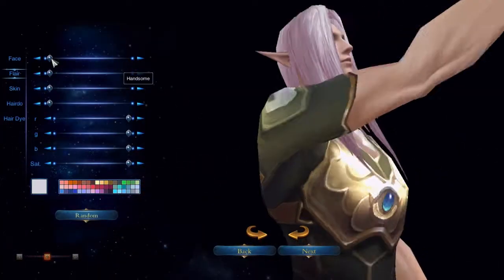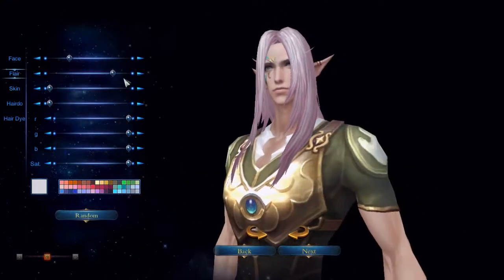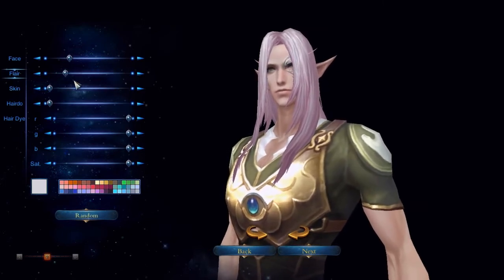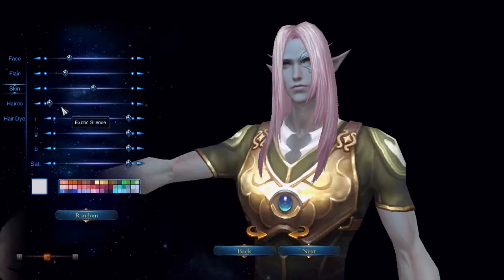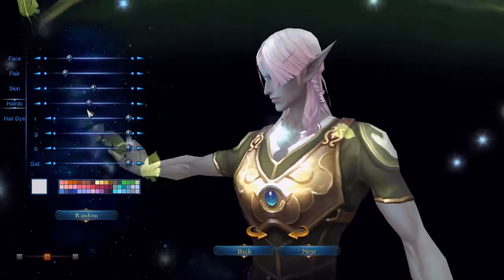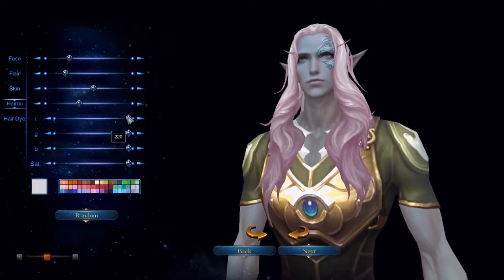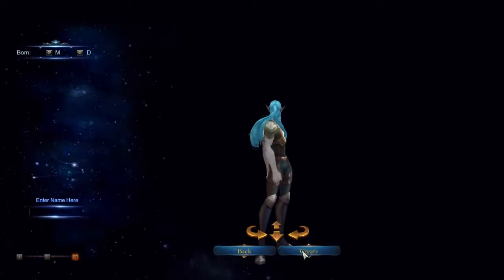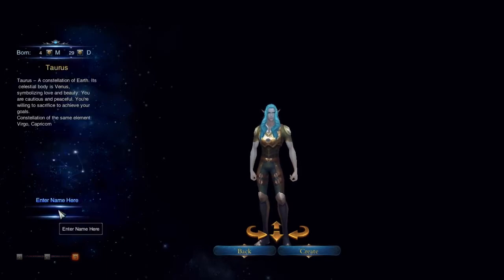So let's move on to the facials — I'm picking my facial features real quick. Let's go delicate, yeah, nice and delicate. I put a flare on the eyes, put some skin on, and my hairdo is going to be a little wavy. Let's make it wavy, and for the hair dye let's make it a little bluish.